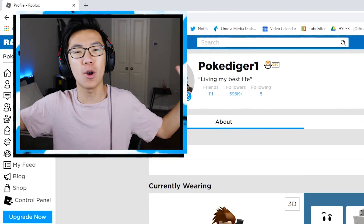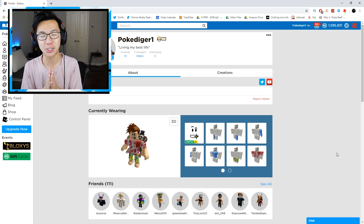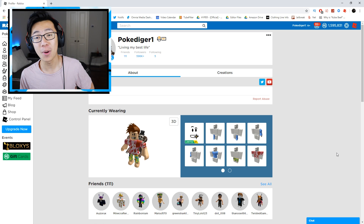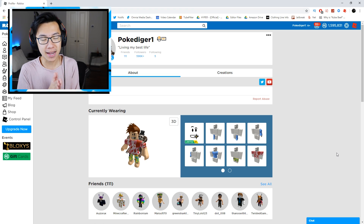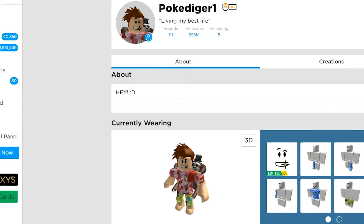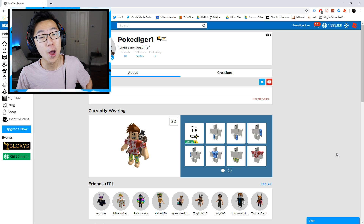Hey, what is going on guys? Welcome to a brand new Roblox video here on the channel. I hope all y'all are having an amazing day. Today's video is very special because your boy is getting some revenge. My boy Poke Digger actually went on my Roblox account earlier today and messed up one of the Blocksburg houses I gave a makeover to. Apparently one of my roommates gave him my password. As y'all can see, I am somehow on Poke's account - because two can play at that game. He has roommates too, and I messaged one of them and they hooked me up with Zack's password.